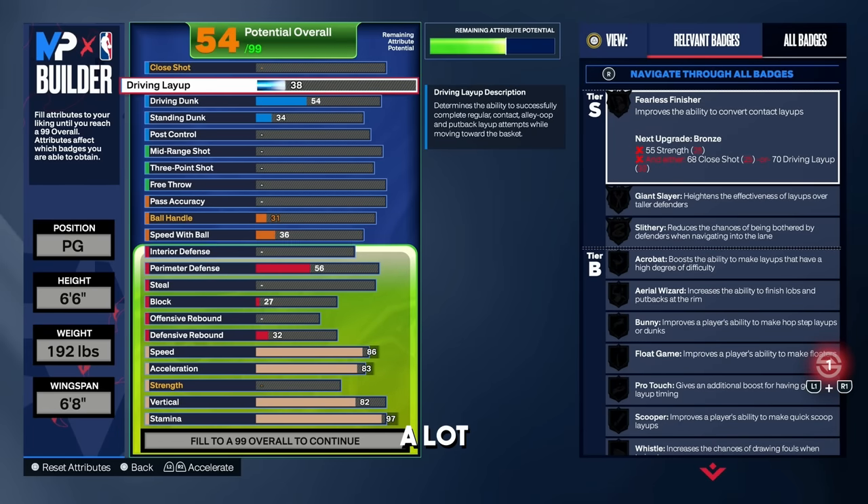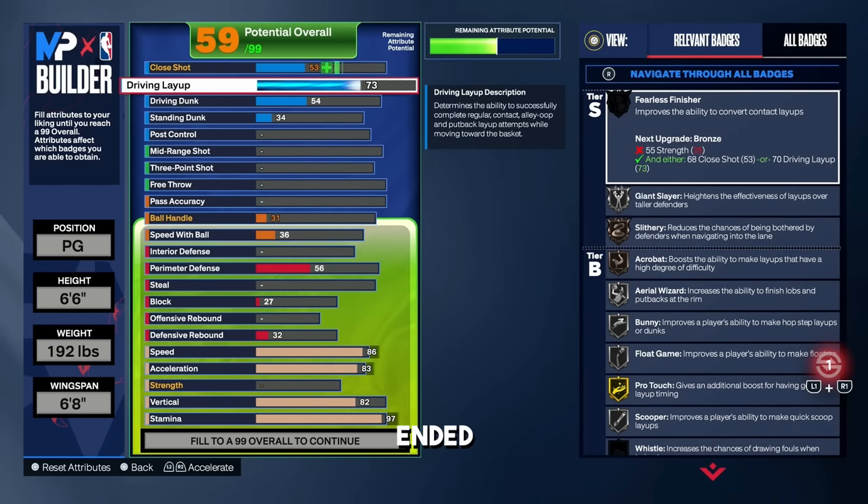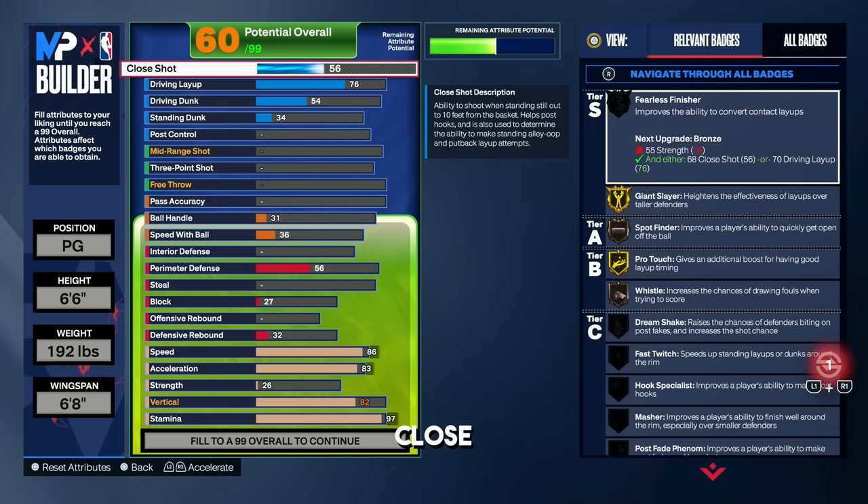For the driving layup, a lot of people rock with a 74 but on this build I went with a 76. The reason is to get gold scooper and also silver acrobat. A lot of people sleep on acrobat this year — sometimes you get put into bad layup animations, and if you tap square in the middle of the animation your player will do a jelly layup. Having silver acrobat is very useful especially for reverse layups. Naturally a 76 driving layup brings the close shot up to a 56, which we have to have.